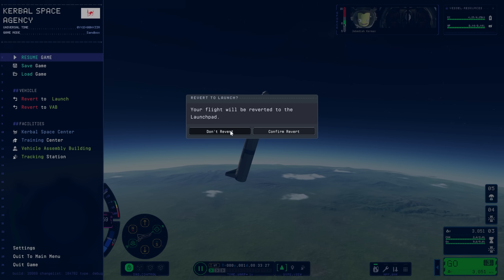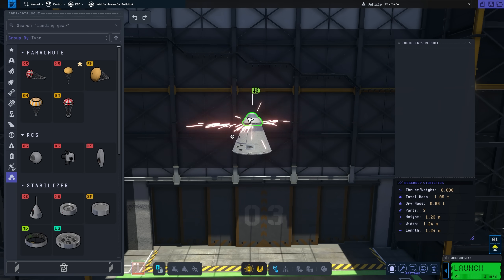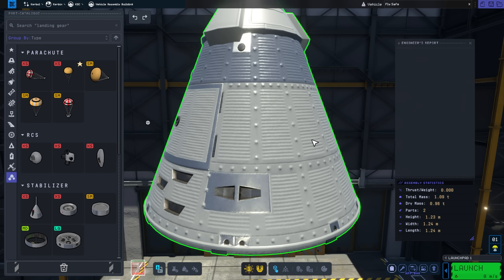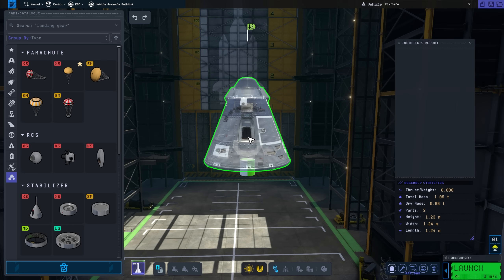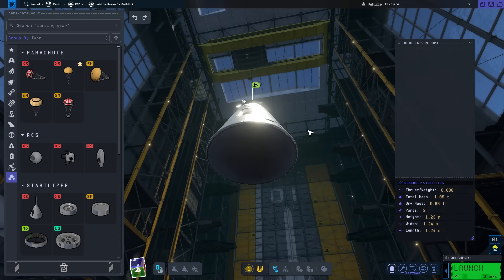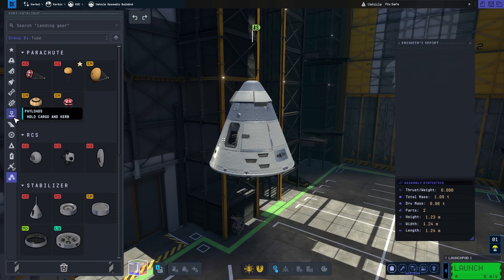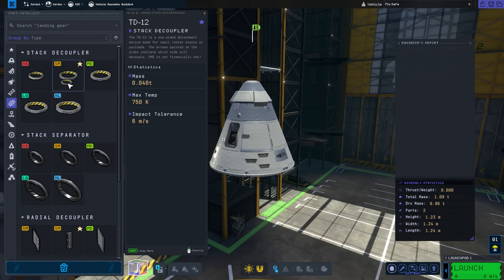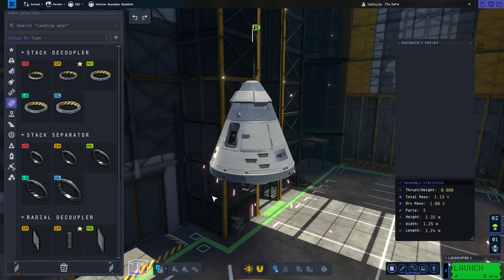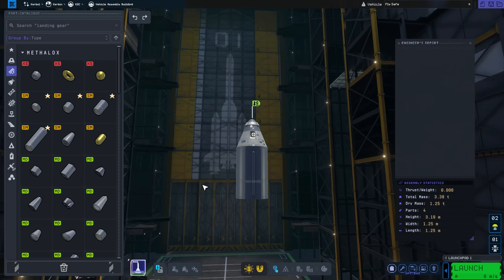At any rate, let's jump into the VAB. Immediately, for those of you who are familiar with KSP1, you'll notice some interface changes. The UI has been overhauled in quite a few ways. One thing you'll notice immediately is the color-coded categorizing of parts. Each part is categorized according to its size — red parts (XS) will all fit together, yellow parts (SM) will all fit together, and so on. It makes it very easy to quickly snap together the various parts and components that you want.